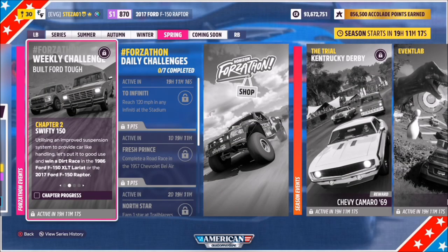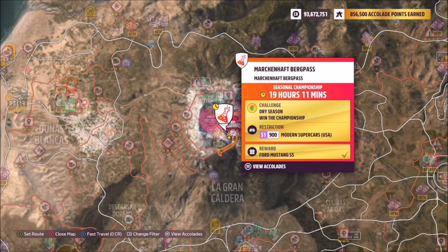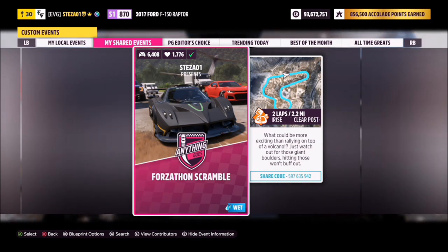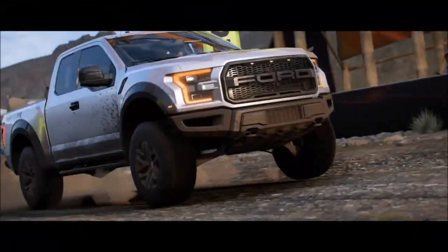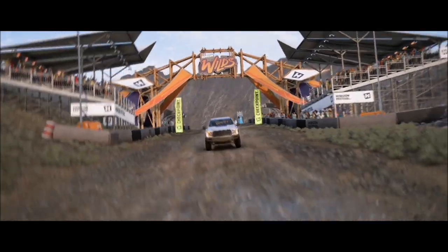The first challenge is nice and easy — it only wants you to win a dirt race. To do this, we're going to head over to the Caldera Scramble, located on top of the Caldera Volcano. It's currently a seasonal event. The share code for the race is on screen — it's called Forzathon Scramble, two laps with no AI driver tires, so it's super easy and should take well less than two minutes, especially with a tuned F-150.